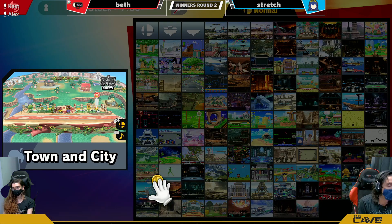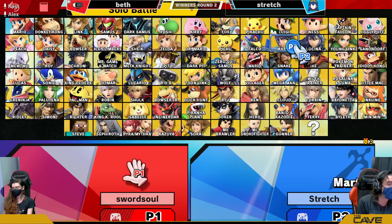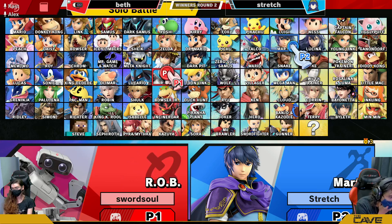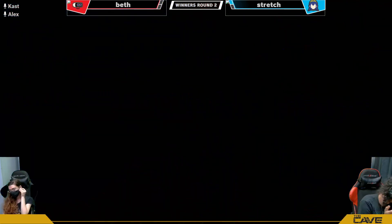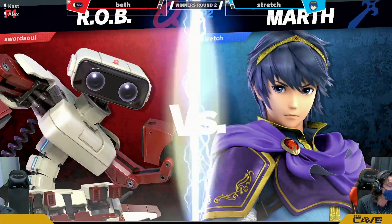I don't think that we should count Beth out. Obviously players can adapt and make decisions in a different game. But let's see if Beth chooses to stay ROB or not, because it seemed like Stretch was so comfortable fighting ROB. Okay, back to ROB, and actually Stretch has switched to Marth. So maybe he's just trying to get a feel for his different characters tonight.